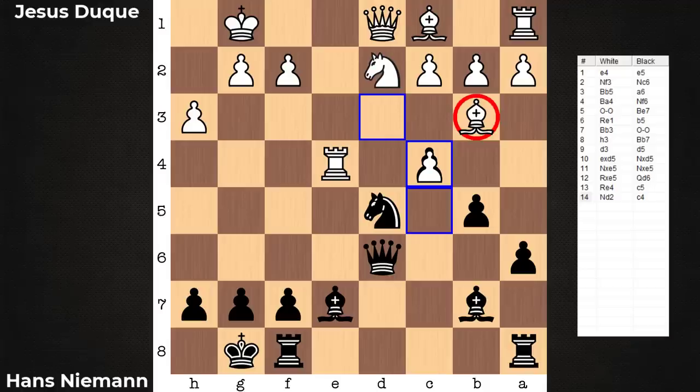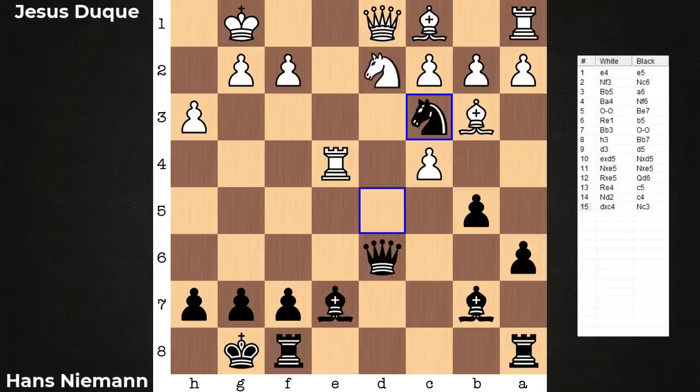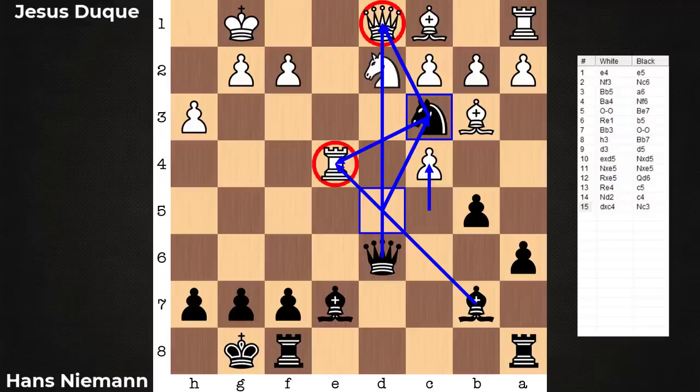C4. The Bishop's trapped — not quite. White can take on C4 to save the Bishop, but after this capture, the D file is opened. Black has this combo: Nc3. The Knight is pinned to the Queen, and there's a double attack against the Rook, as well as a fork against the Majors. The result of this C4-Nc3 combo is that Black will be winning the exchange.